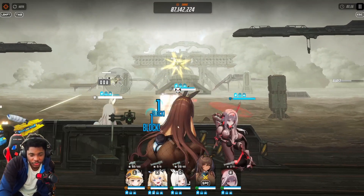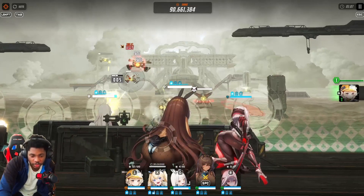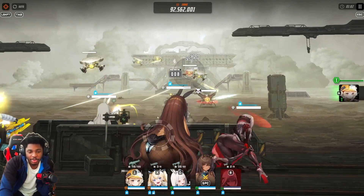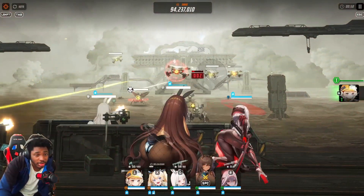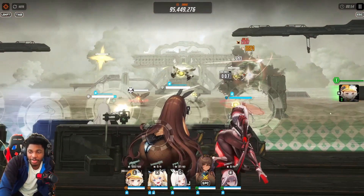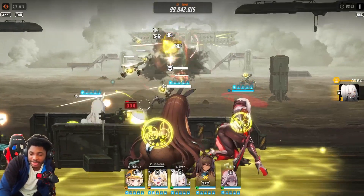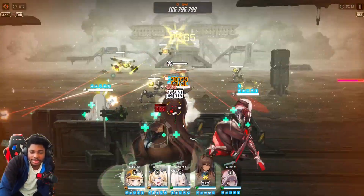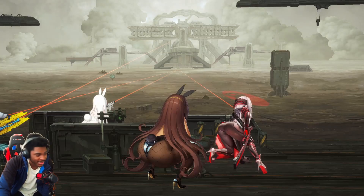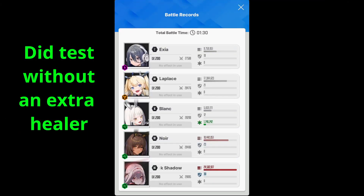Blanc is mainly there for healing, so if you really want to focus on the healing output, you most definitely will want to run Ruse instead of Noir so Blanc can do what she's meant to do. It's basically just a massive buff for Blanc. Litter has healed more than Blanc in this run, which is crazy. The consistent difference is 38k with Noir versus 50k with Ruse - that's 12,000 extra HP healed per hit, which is insane.